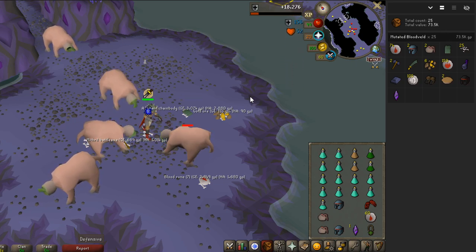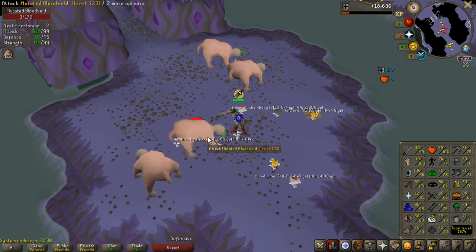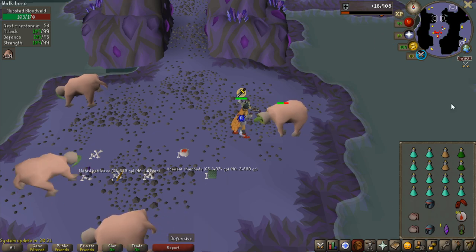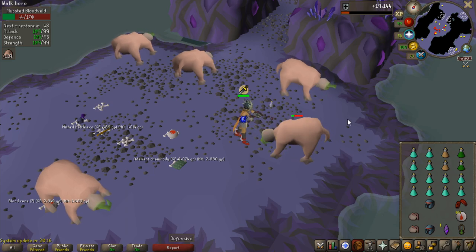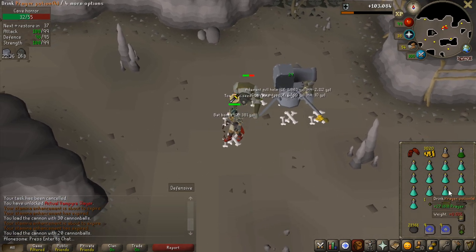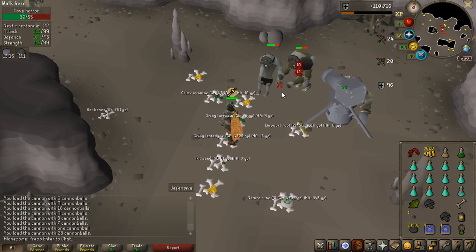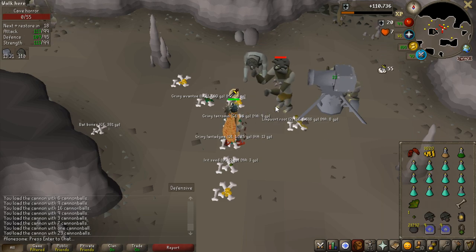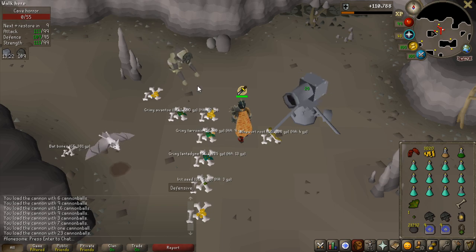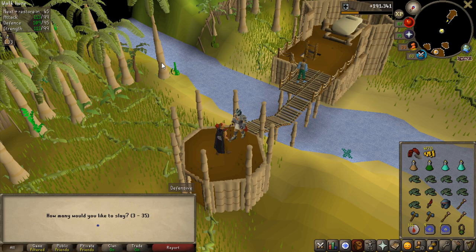I reset the counter on my RuneLite for all the loot and we're doing some slayer now to level combat stats close to 99 - especially defense and magic. If I get tasks with good boss profit I'll incorporate bossing into the slayer. Cave horrors never disappoint - extremely early into the task already 900k profit from a black mask! Actually it's 685k now, it was 850k not long ago - still a great drop though.